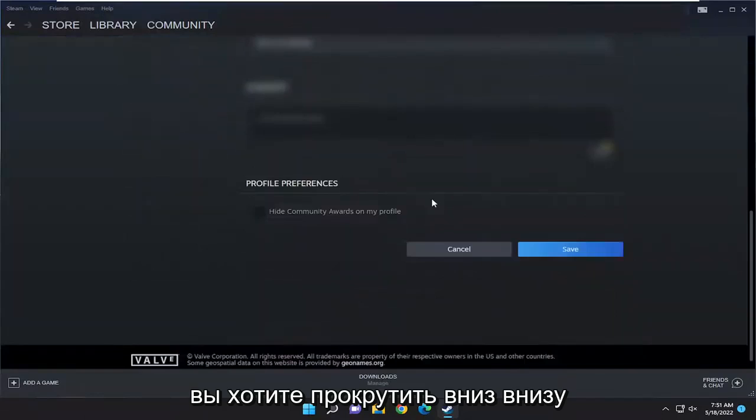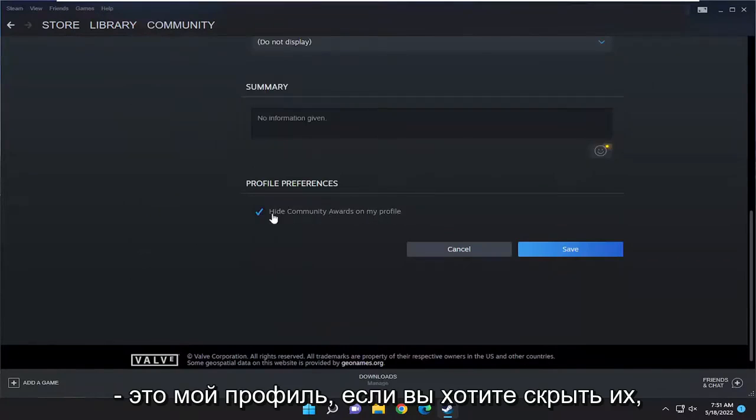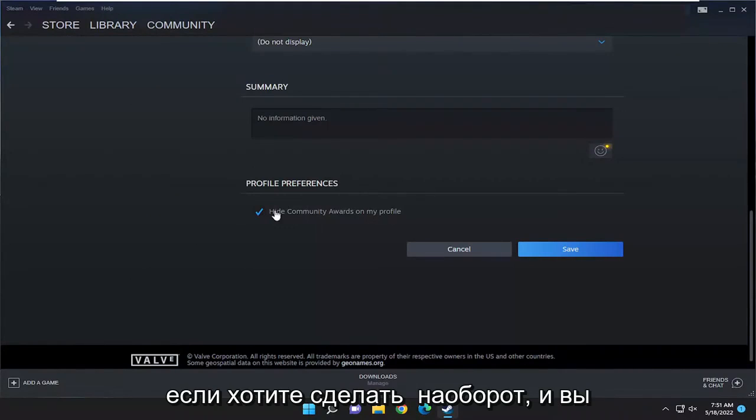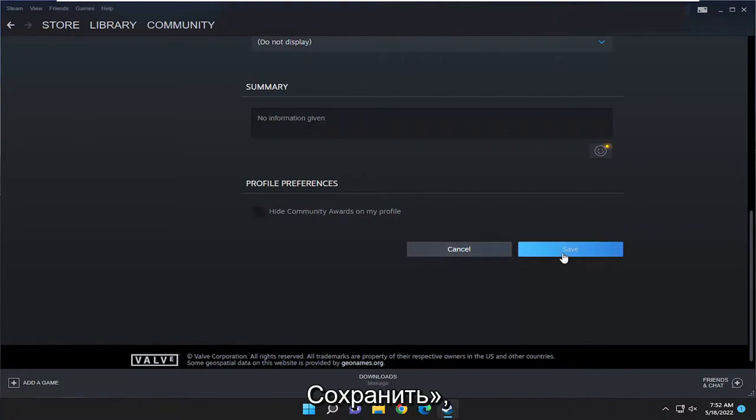And then you want to scroll down near the bottom under the Profile Preferences. Checkmark where it says Hide Community Awards on My Profile if you want to hide them. If you want to do the opposite and show them, you would keep this box unchecked. And then you would select Save.